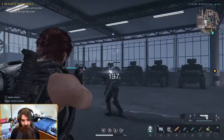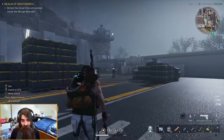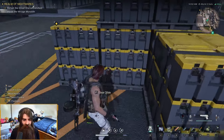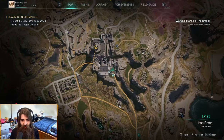He's got three more guys over here. Little bro had the entire military base with him trying to stop me from getting this crate. There you go — the first gear crate of the Mirage Monolith! The second elite and the first gear crate is right here.